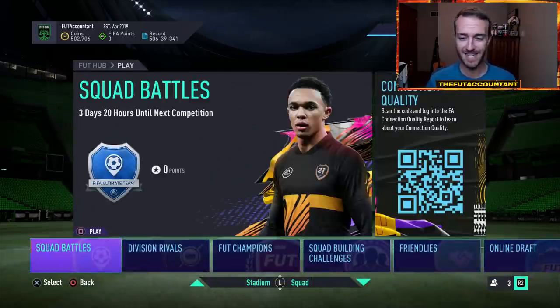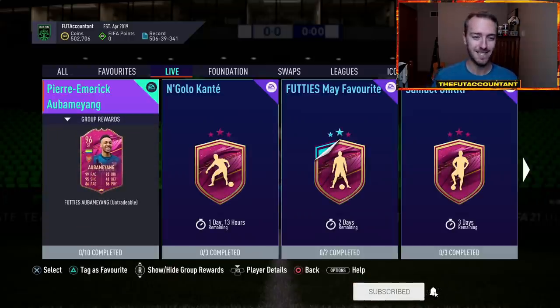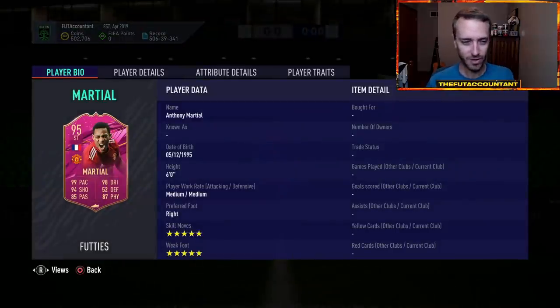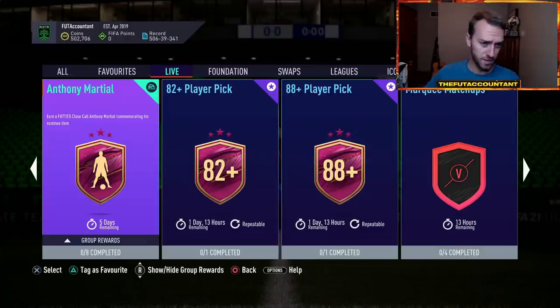Let's talk a little bit about FIFA 21 content. It's Thursday — last Thursday was the legendary day where they dropped the 99-rated Messi SBC. And we had a decent SBC yesterday on Wednesday with the Martial. I do think this SBC is overpriced, but five-star five-star is decent. They did a nice upgrade there, and another close-call SBC. I would either expect a transfer SBC today on Thursday or another close call — they're kind of running out of opportunities to do close calls unless they do them after footies is over, but I doubt that.